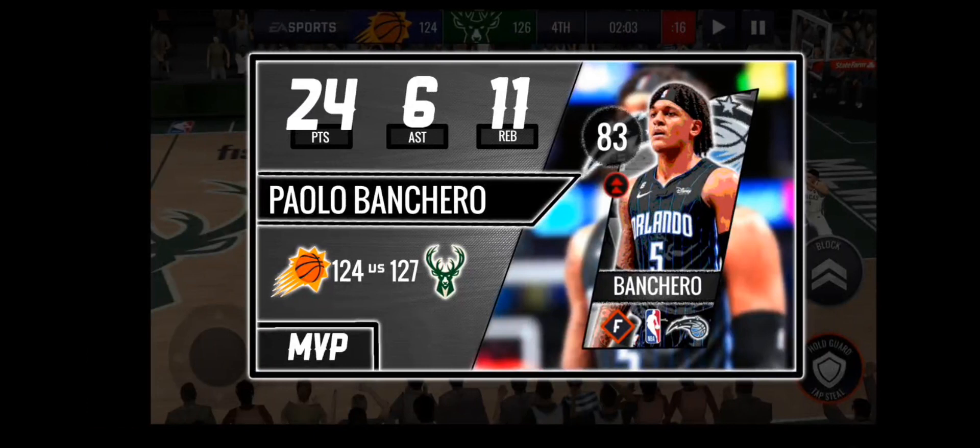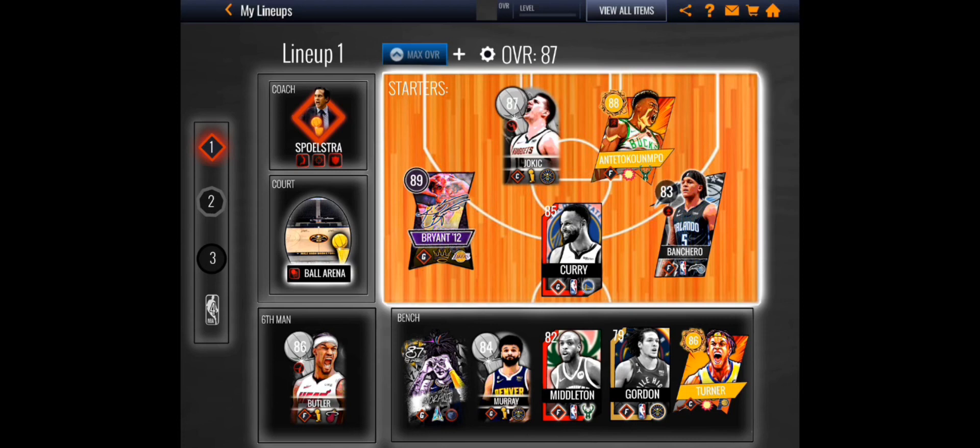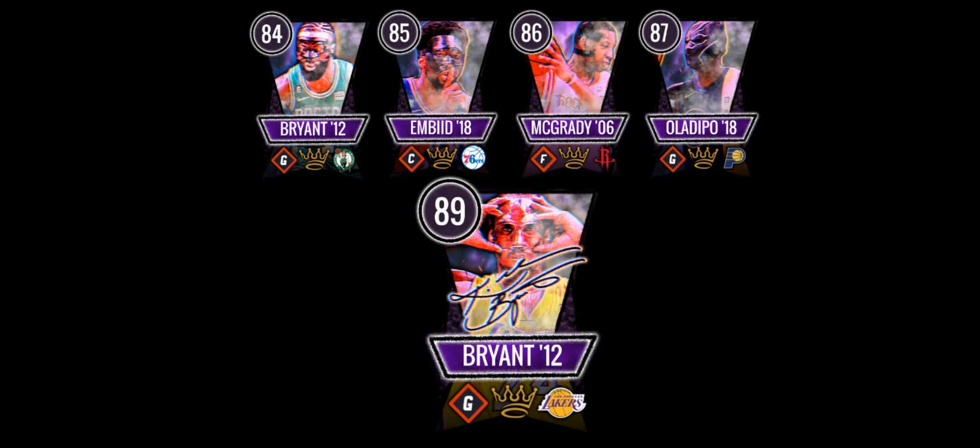Here are the stats — you can see your stats and the MVP of the game. It was Paulo Banchero from the starter pack: 24 points, 6 rebounds, and 11 assists — pretty good stat line. For lineups, there are different lineups for different play styles, which is pretty cool. You also have a six-man and a bench now, so you can substitute players.